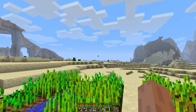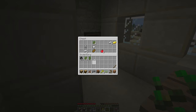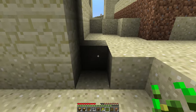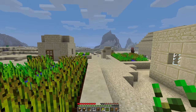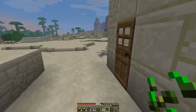Desert villages are new as of this update as well. Let's take a look — some apples, some saplings, some iron. That's fantastic, I will take that. Do any of the other houses have loot in them? No chests, it seems. There's only one lamp thing in this village.